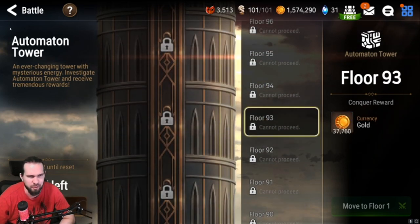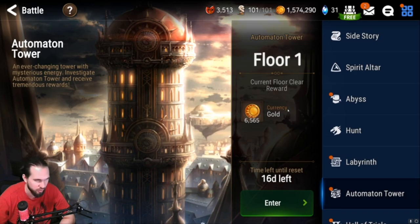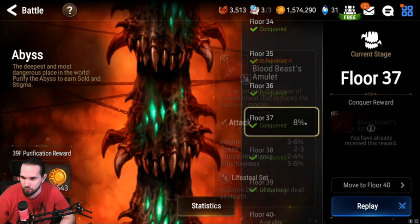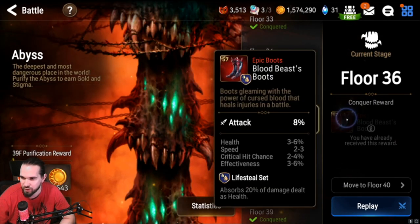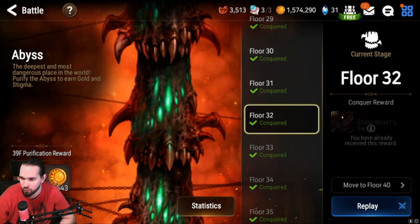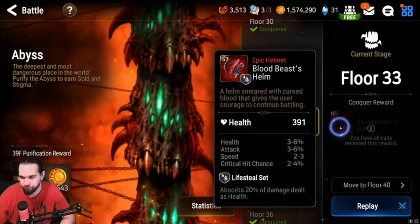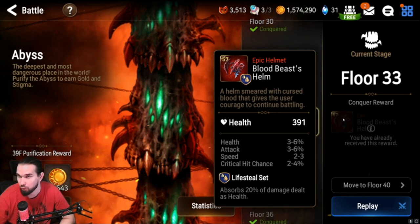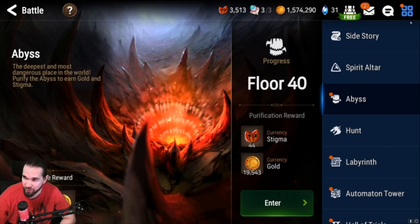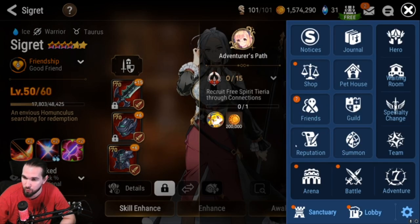I spent more time on this than I wanted to, but I just wanted to give you a clear understanding of what to do once you get to that point. Same thing with Abyss — I pointed out the ring in there. These stages are fairly easy to get to and then you'll grab all this gear. From around stage 30-32 you'll get a weapon — it's all lifesteal set. The set isn't fantastic, but it is a set you'll be using at the beginning of the game. If it rolls really bad you might not even use it anyway. But the big reward is the attack set that you get from finishing out your Adventurer's Path — this set right here.